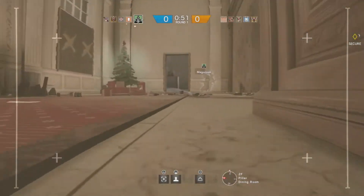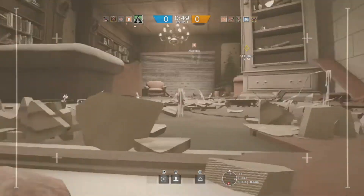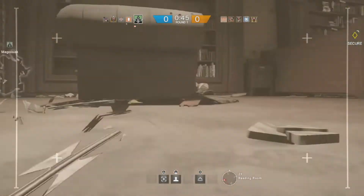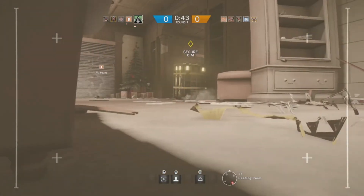One map change that I thought was worthy of talking about is the garage door on Consulate and the house are now white. I thought they were always white, but they may have been some cream color or something.